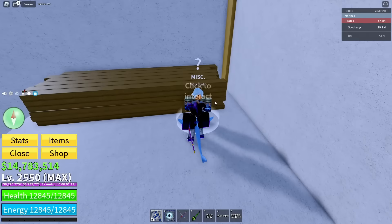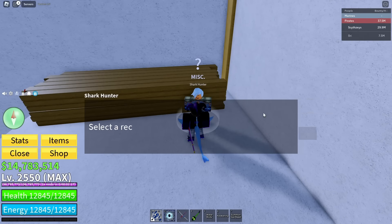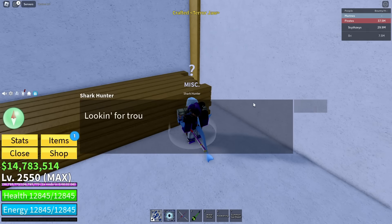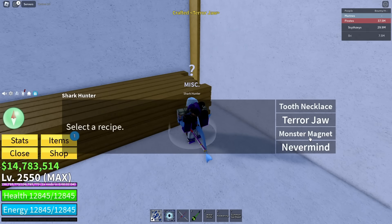I'll be back when I have it. Yeah, I got enough materials now, so let's craft the terror jaw. You get these from the sea beast, like those terror shark thingies. And we just got the terror jaw — now if we talk to them again we should unlock the monster magnet.